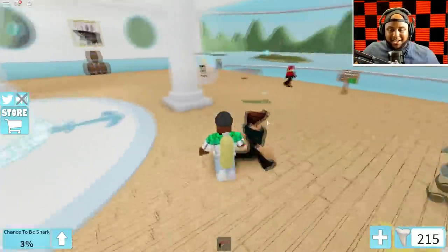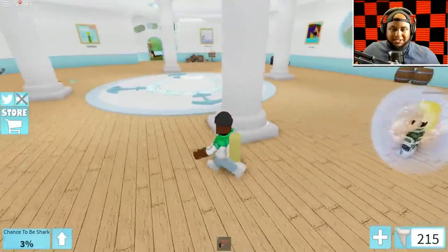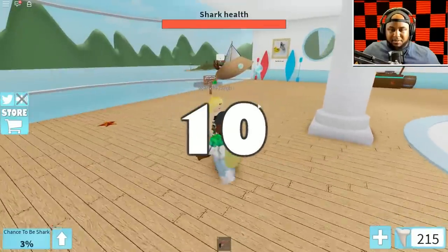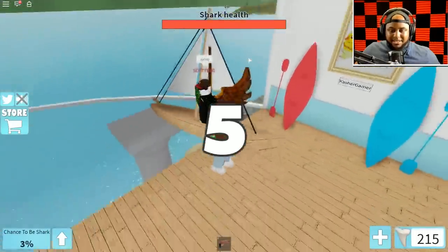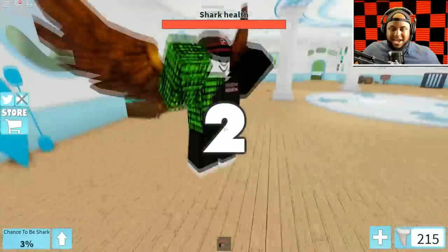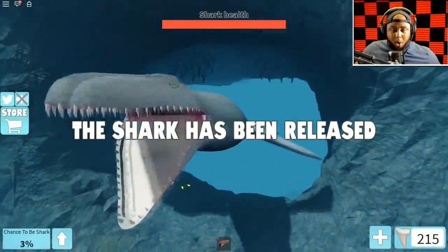They're gonna have a little time to get prepared and then we're coming out there as the sharks. Is it me and my girl or me and Scott? Hey, what's up! I think it's us two - we gotta do this. The Mosasaurus has been released!